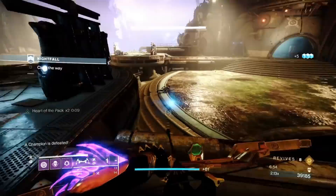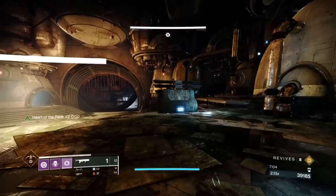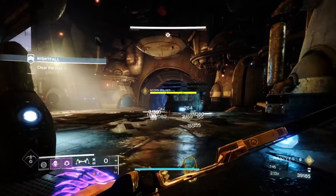Once you spawn the tank in, make sure you've got plenty of Witherhoard — at least 15-16 shots. That's really all you're going to need. Your bow is your main tool — you don't really need to use your linear at all; maybe one or two shots, but don't use much.